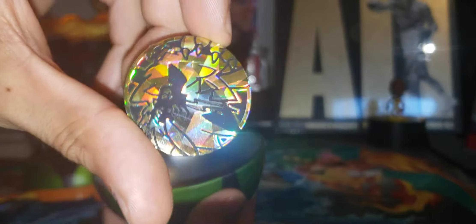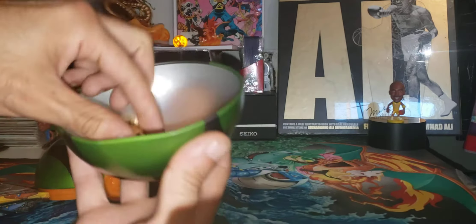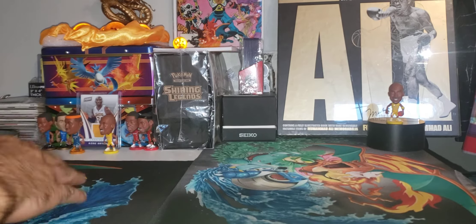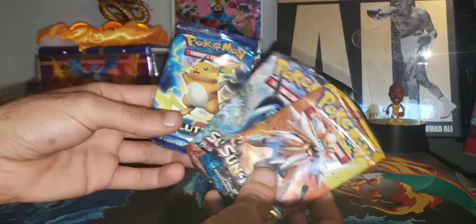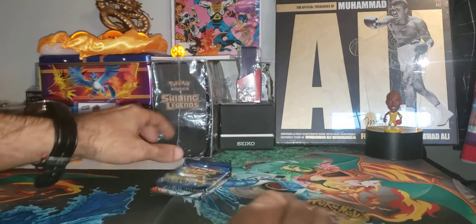It comes with this coin - can't really tell what's on that. So the way I'm gonna do it is Sun and Moon goes first, Burning Shadows goes last, Evolutions goes second, because we can pull a Charizard from Evolutions and Burning Shadows. Correct me if I'm wrong, but I don't think you can from a Sun and Moon pack. Let's find out what we get.